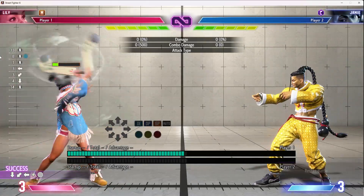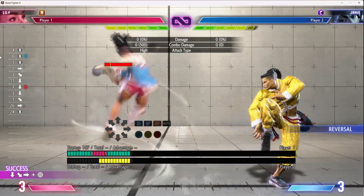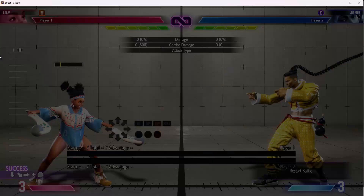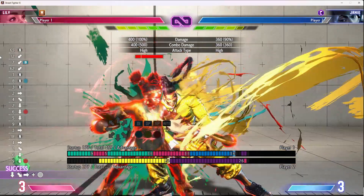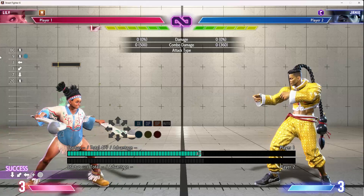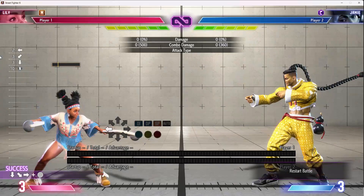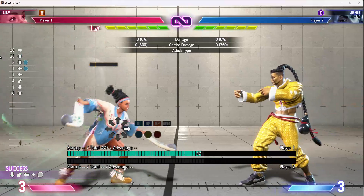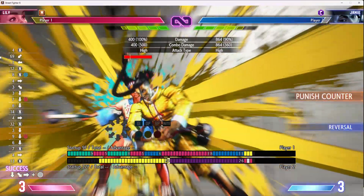Those extra frames make it significantly easier to react to the DI. More importantly, if your non-wind condor spire hits them late enough, you can get DI'd and still have counter-DI time — so that makes it riskier to even try to react to those. Not the case for the wind versions, so if they can see the animation you can get blown up.